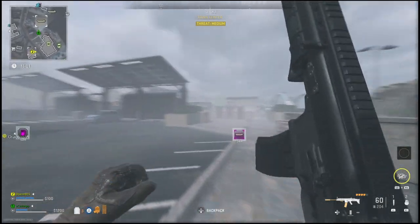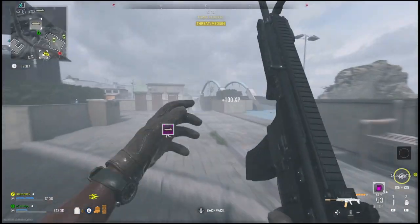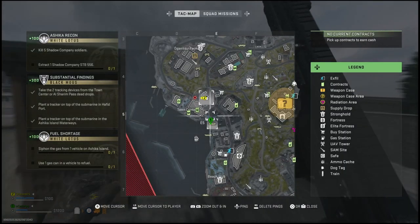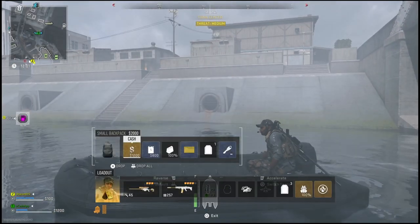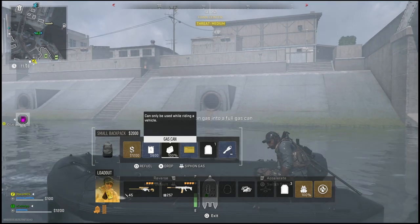In order to do this, just find yourself a vehicle. Once you get to the vehicle, bring up the gas can animation as if you're about to refill it. Except this time you'll have a new option to go ahead and siphon the gas.